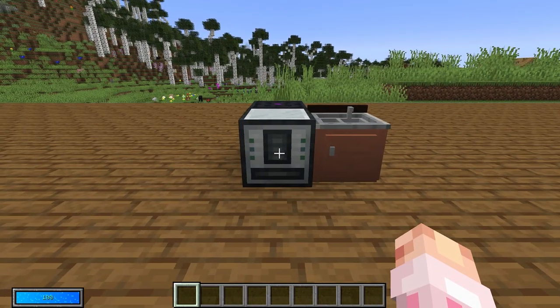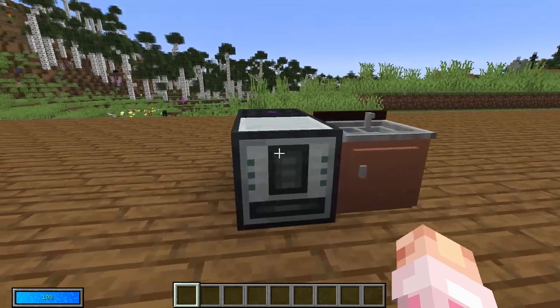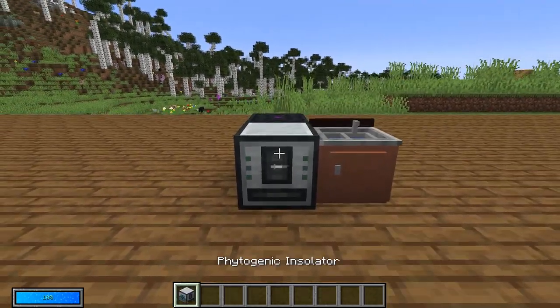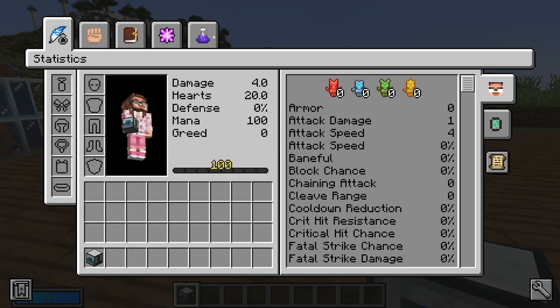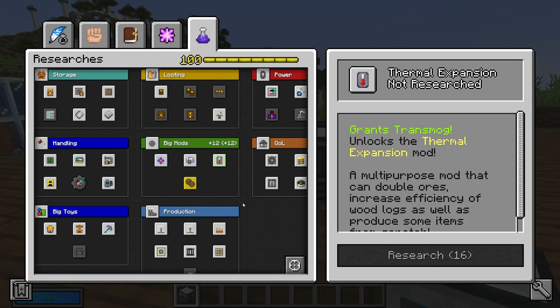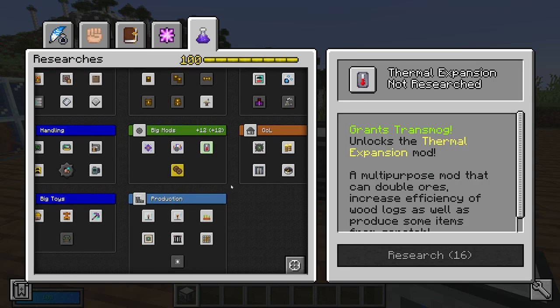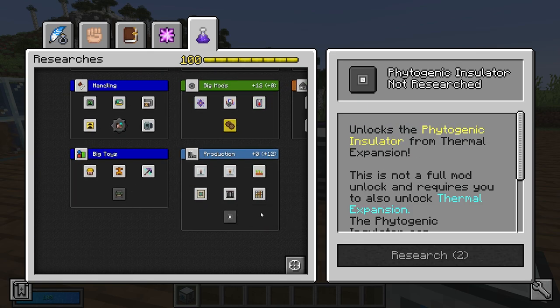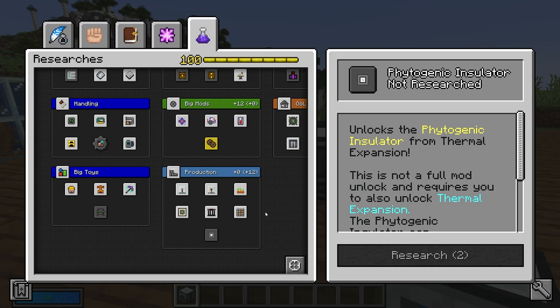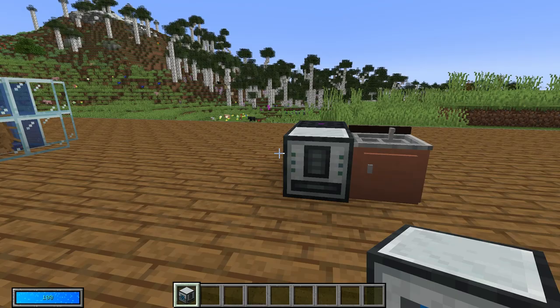If you want to farm logs in the teeniest, tiniest of spaces — phytogenic insulator. The phytogenic insulator is pretty expensive: it requires a necropog, black chromatic steel, and you need to have multiple mods unlocked. You not only need thermal expansion unlocked — which is normally a level four unlock, not sixteen, but on this save I have unlocked more — you also then need to actually unlock the phytogenic insulator itself, which costs two. So just be aware that you need multiple mods and you need a necropog.